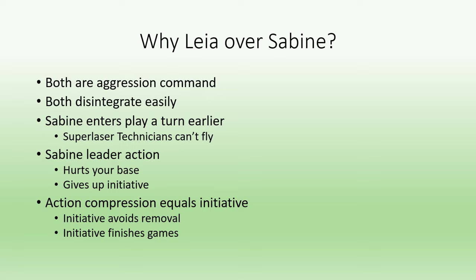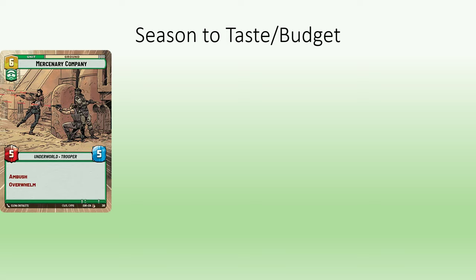Initiative later in the game allows you to attack with 2 units as your first action, meaning you can avoid sentinel units that might be dropped, or reliably close out the game before the opponent can respond since you're attacking with 2 units.